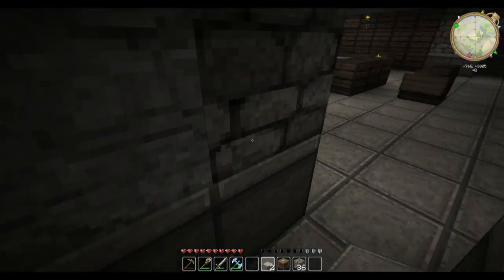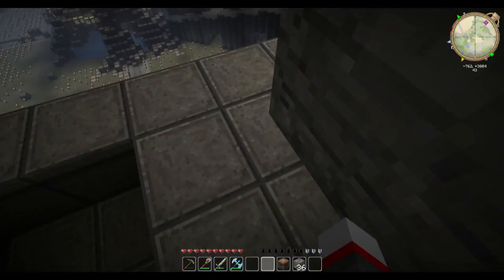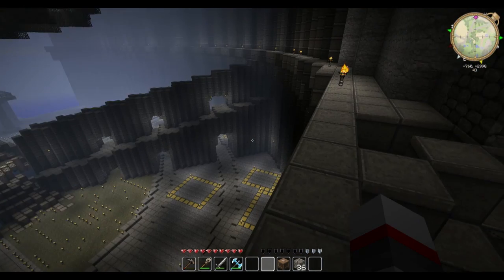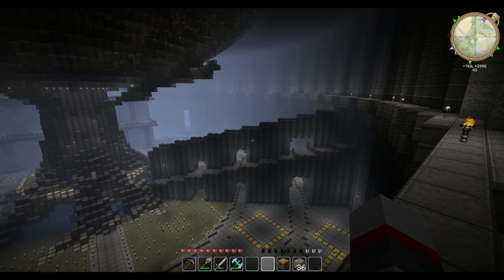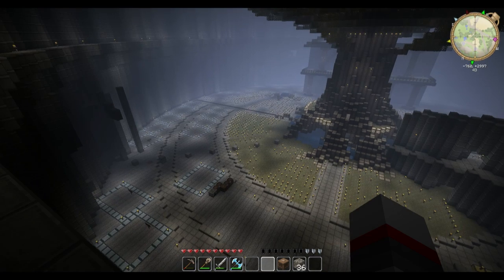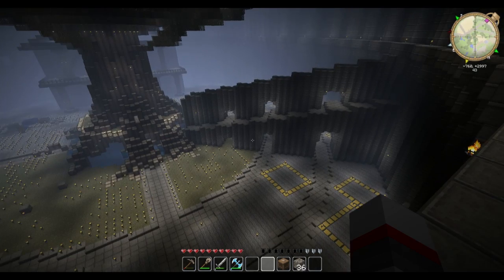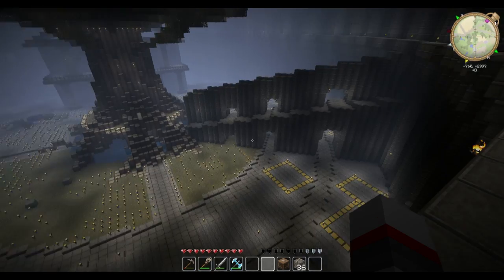Here's our balcony that overlooks the great city. You can see one of the aqueducts — this was the original design, but we felt it was too heavy, it slanted too much, and just didn't feel right, so we're reworking it. I think maybe two or three thin pillars would look better than these massive ones.